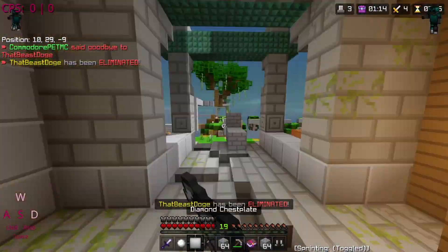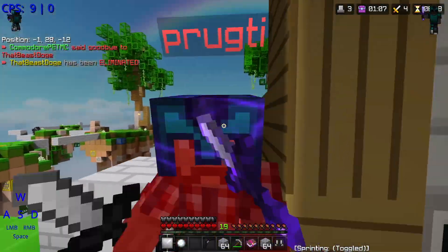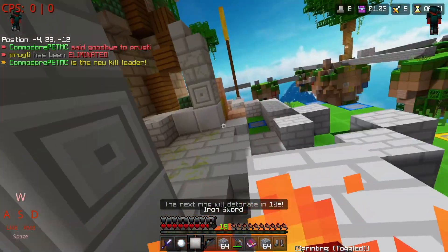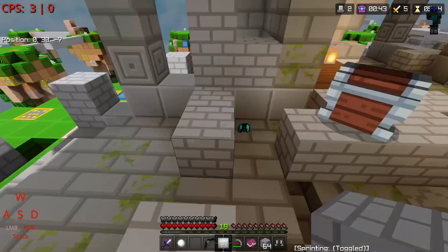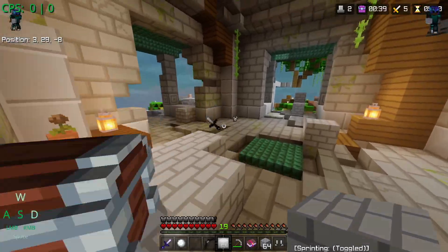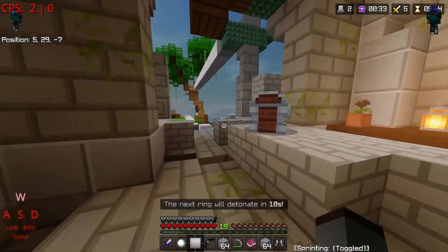Did I knock him off? I think I did — yes, he's dead! I combo'd him. There's a person over here. They did nerf Prot One, so it isn't even that good anymore. I broke the chest and it burned all the stuff — great. This person over here has to rush me because that island's going to break.